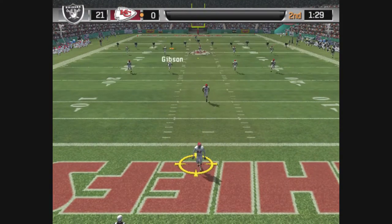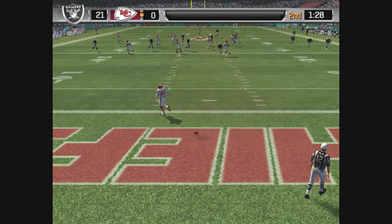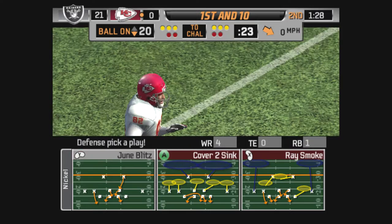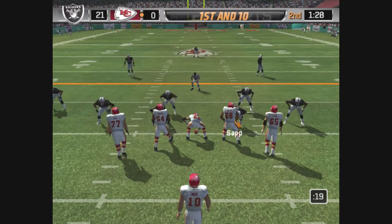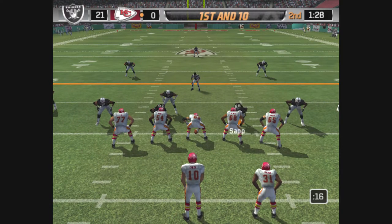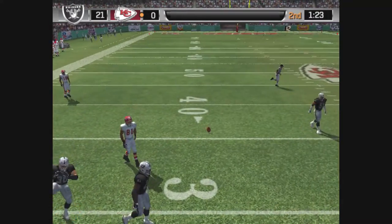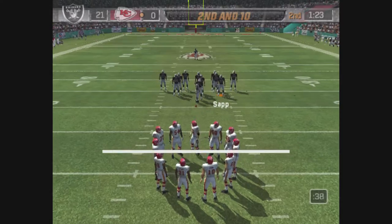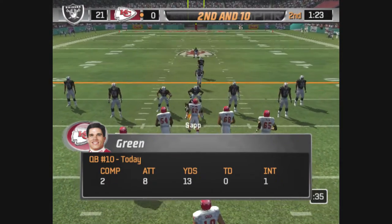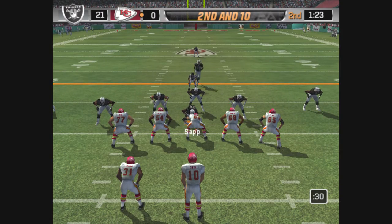Booming kick downfield. This one is fielded by Hall. The Chiefs have their work cut out for them as they take over at the 20-yard line. Ball on their own 20. Kennison is on the right of the formation. Stepping up — incomplete pass. Green somehow got that pass off; he knew he didn't have much time and decided to get rid of the ball quickly. Kennison is lined up on the right. Drops back.